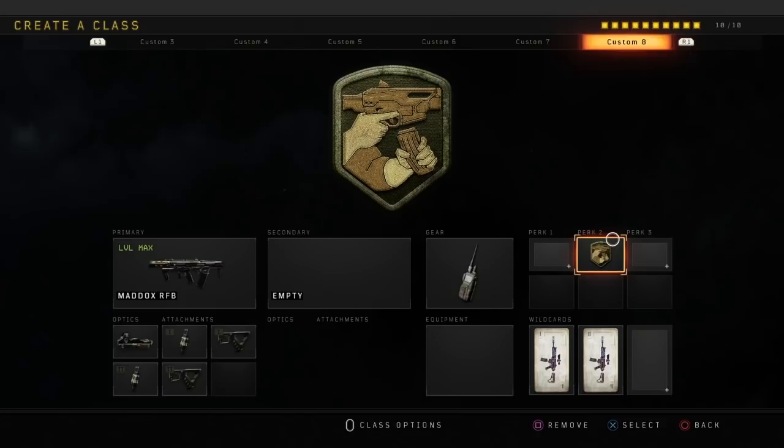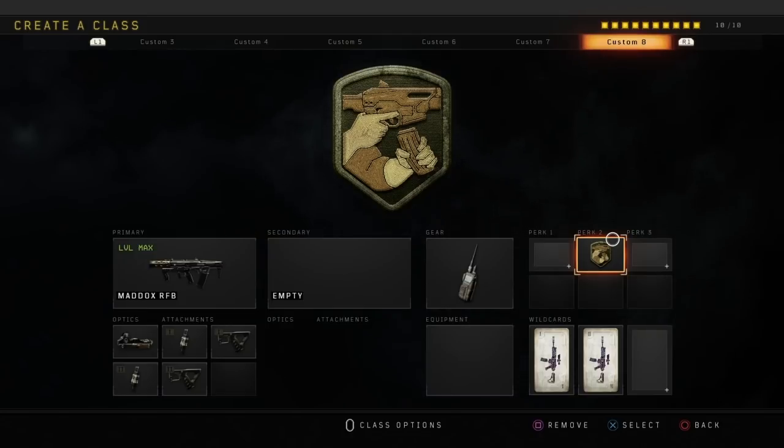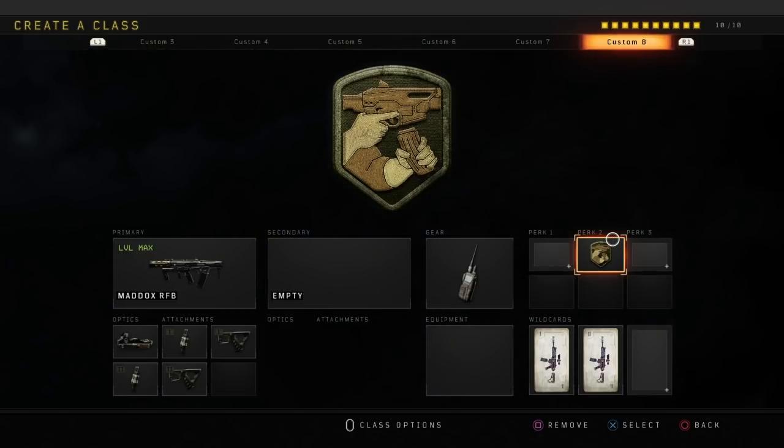The next class is going to be the Maddox with reflex, fast mags one and two, quick jaw one and two, and gunko as the only perk. With this class I would go ahead and use crash because it doesn't have scavenger on it — you'll need crash so you can get those ammo packs and refill your ammo that way.